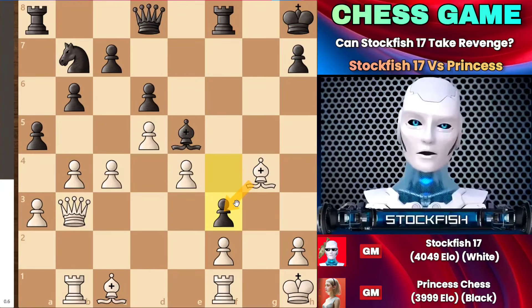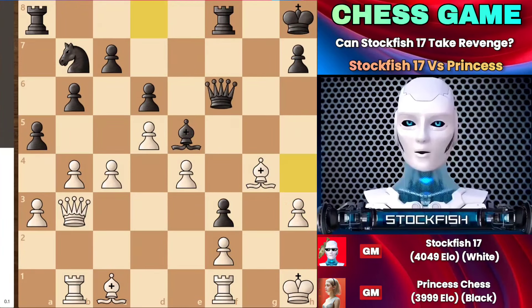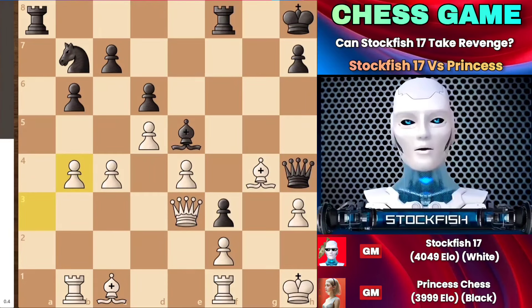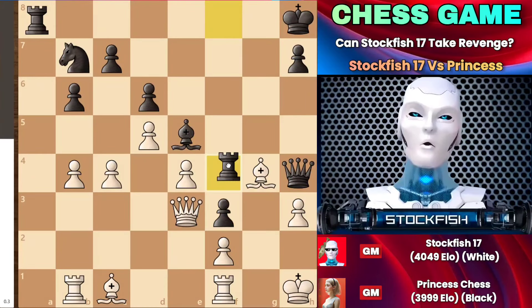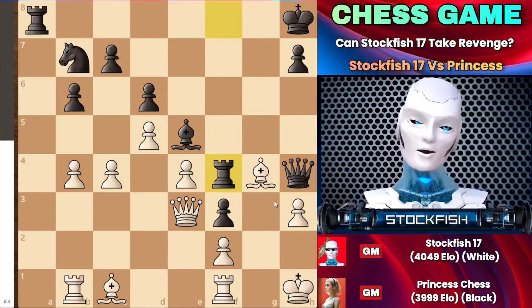We discovered that capturing the pawn was a very bad choice, so we had H3 on the board to protect the bishop. The queen moved, and queen to E3 happened, followed by some subsequent captures. We then had rook to F4 attacking the bishop, and the pawn on H3 was pinned — it took a bribe from the enemy to defeat you. Even loyalty ends, and your own shadow leaves when darkness appears.